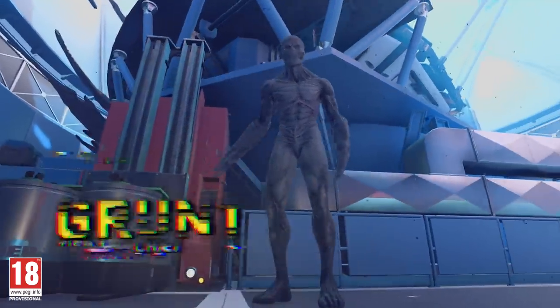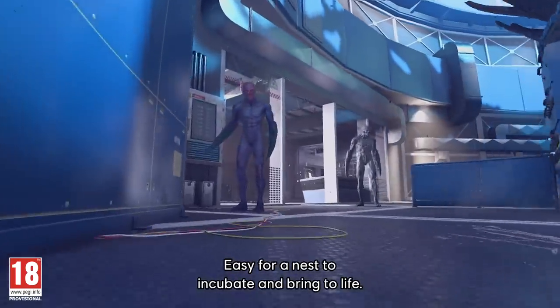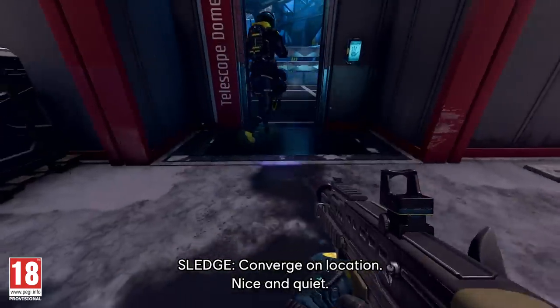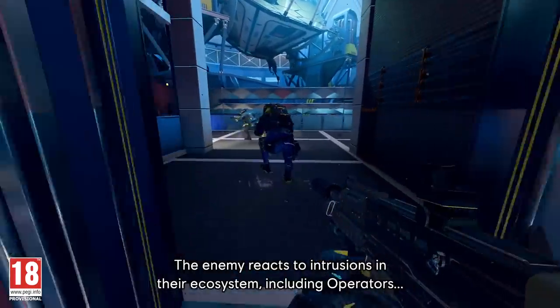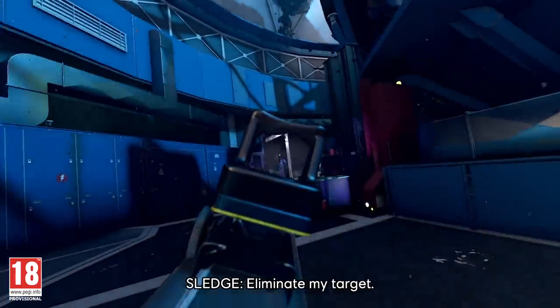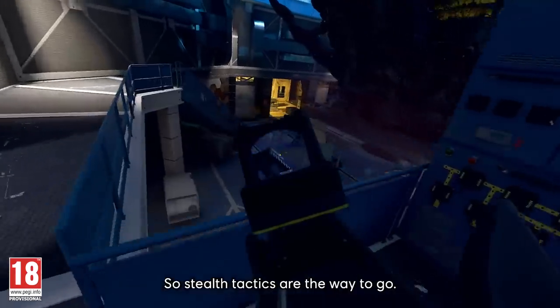That's a grunt — easy for a nest to incubate and bring to life, but not so easy to eliminate in large numbers. Converge on location, nice and quiet. The enemy reacts to intrusions in their ecosystem, including operators. So stealth tactics are the way to go.